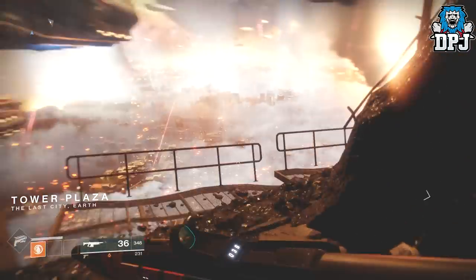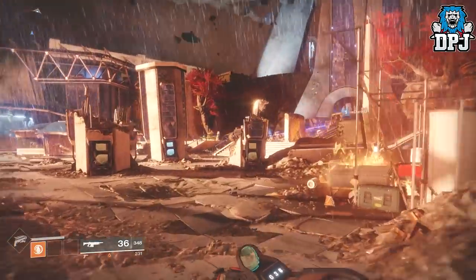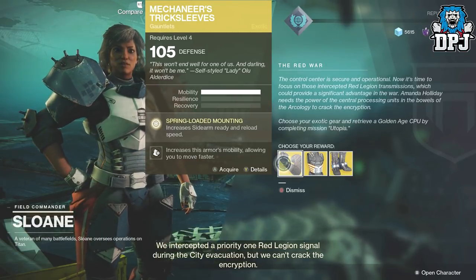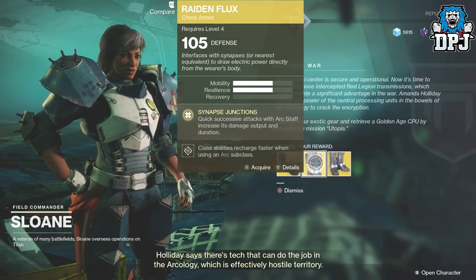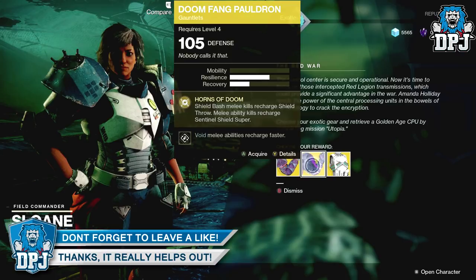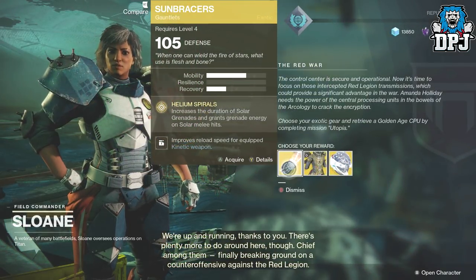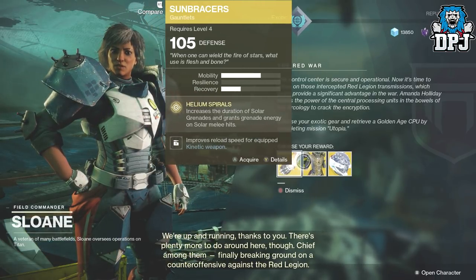These nine exotics are pretty easy to obtain — there are three for each character class: Hunter, Warlock, and Titan. For the Hunter we have the Mechaneer's Tricksleeves gauntlets, the Raiden Flux chest piece, and the Lucky Pants leg armor. For the Titan we have the ACD/0 Feedback Fence gauntlets, the Doom Fang Pauldron gauntlets, and the Actium War Rig chest piece. For the Warlock we have the Stonebracer gauntlets, the Wings of Sacred Dawn chest piece, and the Eye of Another World helmet.